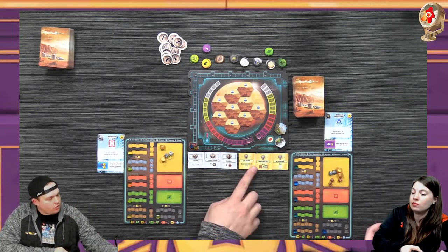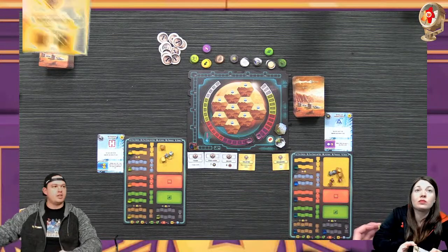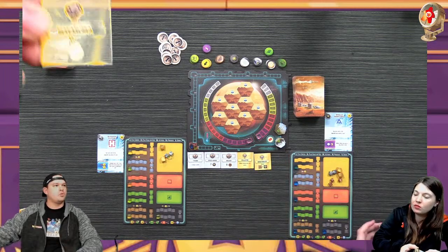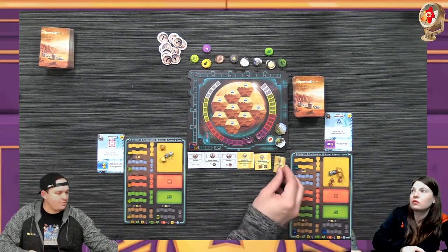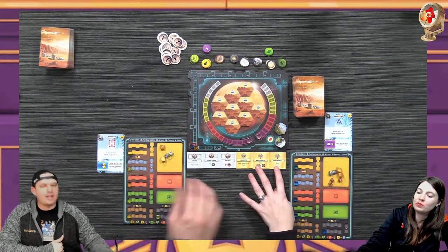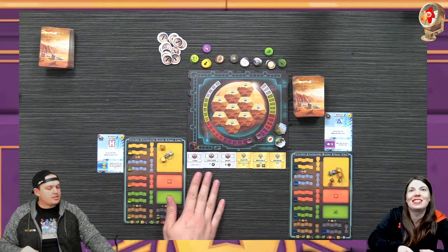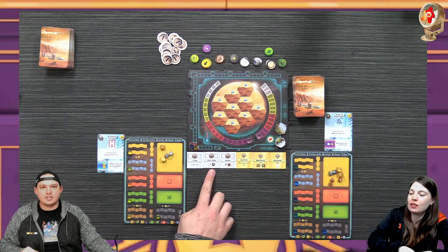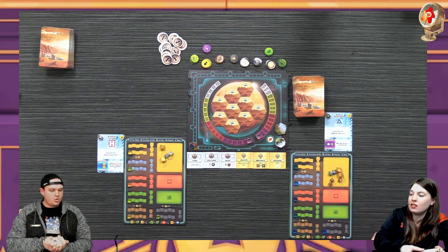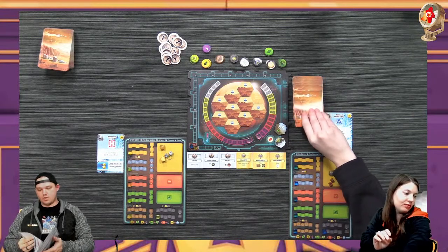We are going for Collector - the player with the most resources on cards. We are trying to achieve Industrial - the player who has the most steel and titanium. And we're going for the player with the most science tags tonight. The milestones are first to six blue cards, seven space tags, and eight building tags.